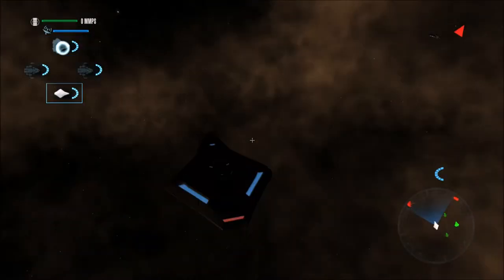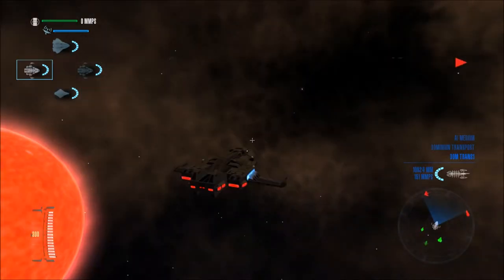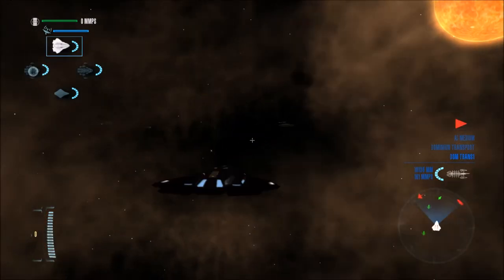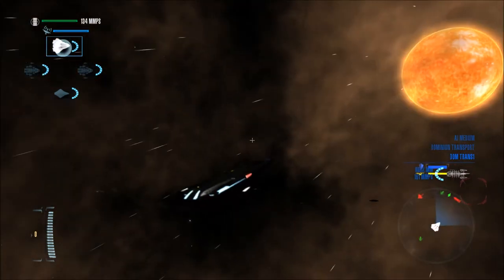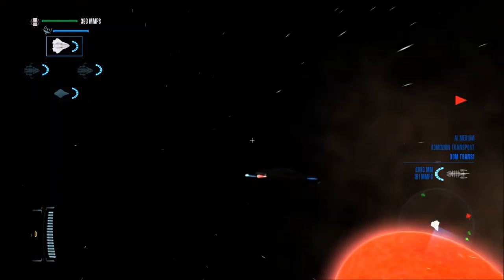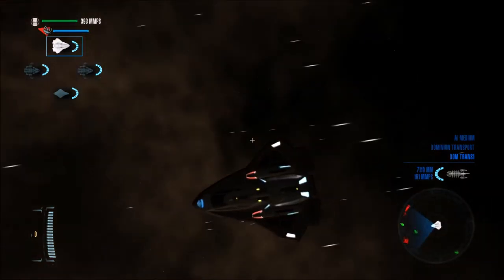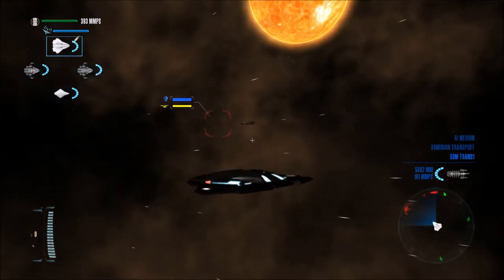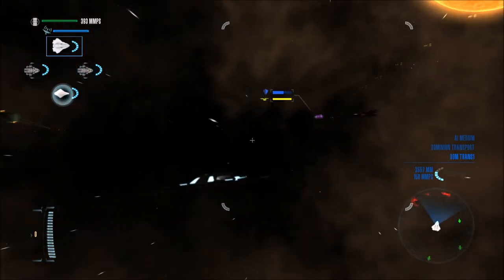First thing I want to check out is this delta class - yeah, this is just like a Delta Flyer type thing, it's very small. Let's switch to this thing - okay, this looks really cool actually. It's like someone took a Next Generation shuttle and just slapped it onto a flat slab of metal. Like really, that's all it is. All right, what are we going to shoot at? Dominion transport - go for it.